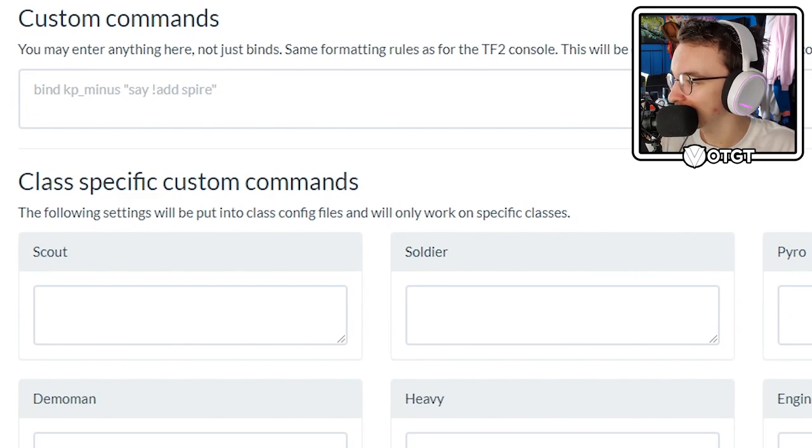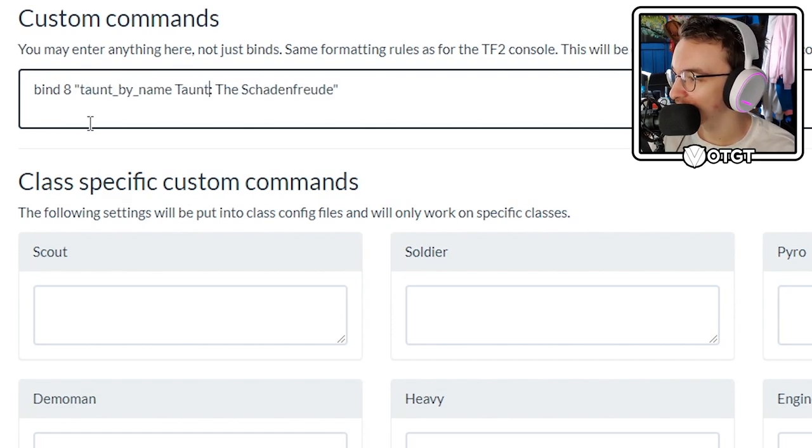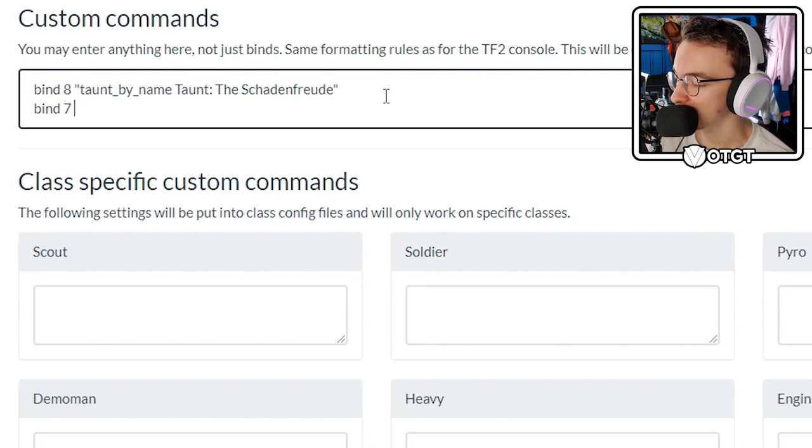Same formatting as the TF2 console. We want to bind the 8 key: bind 8, taunt by name, taunt Schadenfreude. Bind 7, taunt by name, taunt the Conga, I believe it's called. Now you do have to have these taunts equipped — they won't just do them randomly, you do have to have them equipped on your loadout. It's not a way to get free taunts.